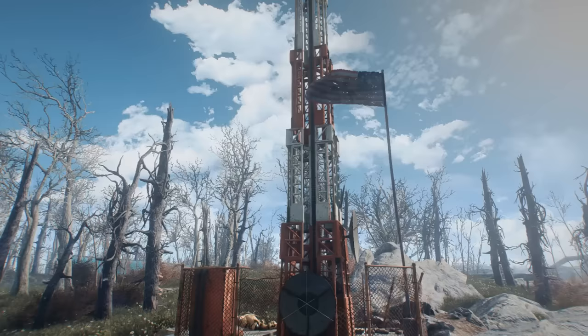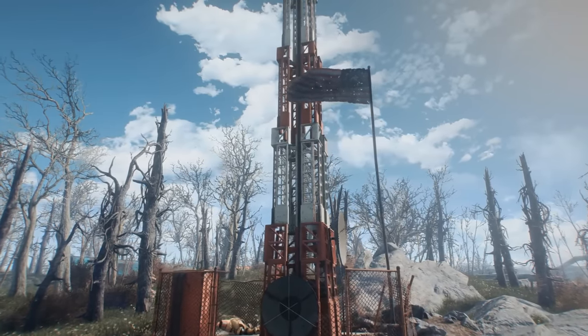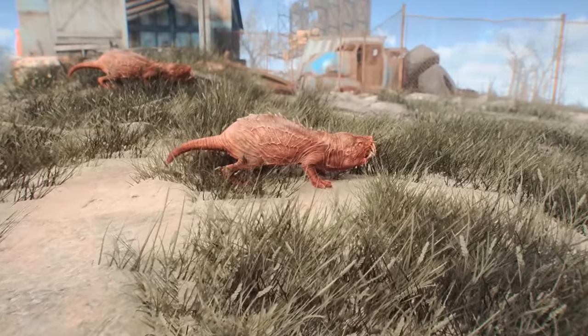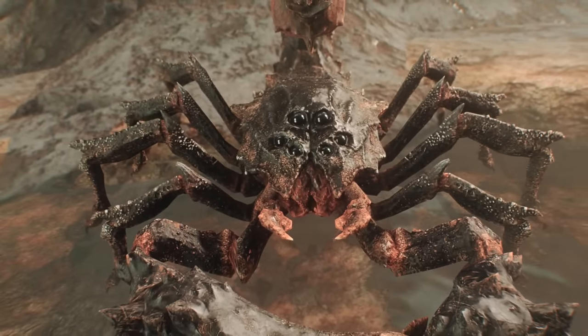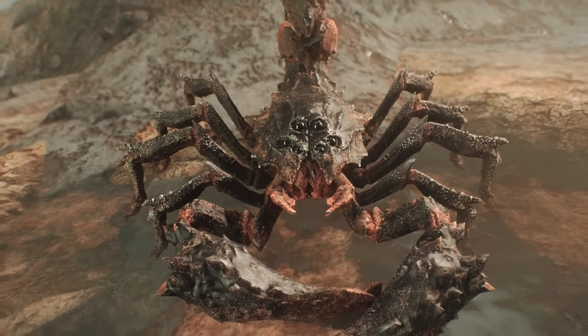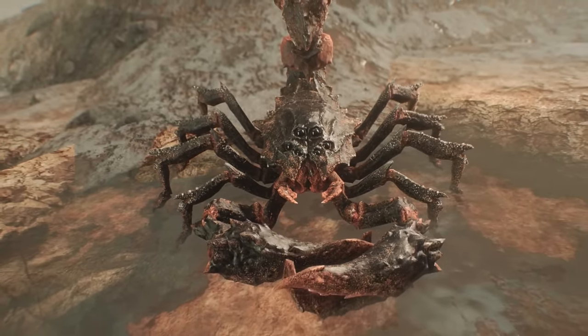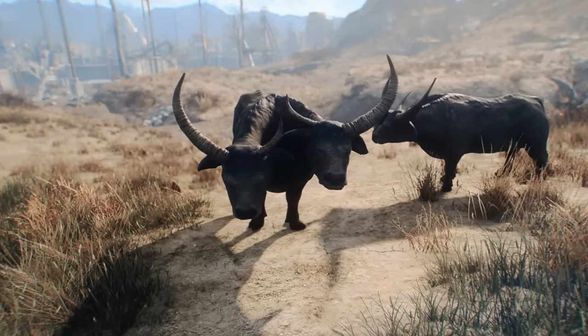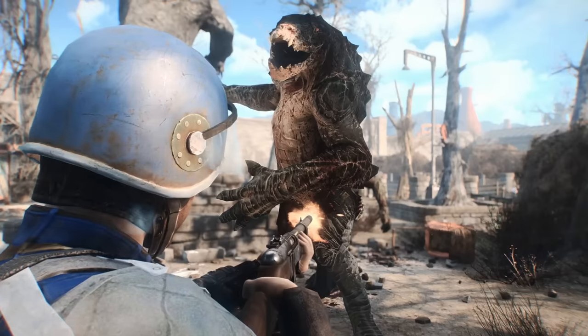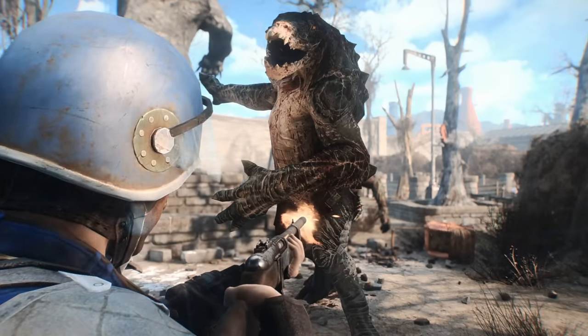Hey, how's it going, guys? It's Nate here. And in the post-apocalyptic world of Fallout 4, radiation-induced mutations and two centuries' worth of evolution have created no shortage of disturbing and horrifying creatures that now threaten what little remains of humanity. From giant hermit crabs to glowing insects, many new forms of life have entered the food chain, and we people aren't always on top anymore.